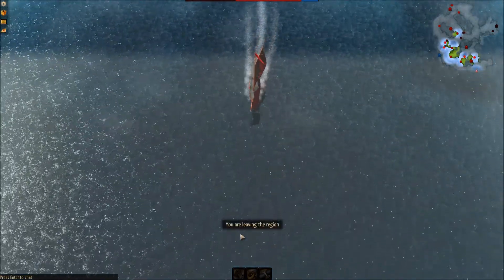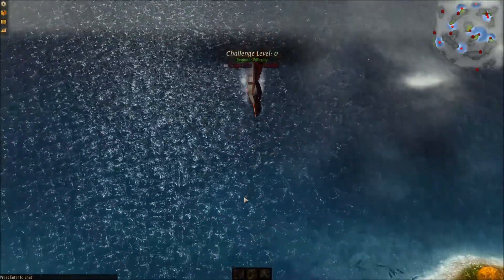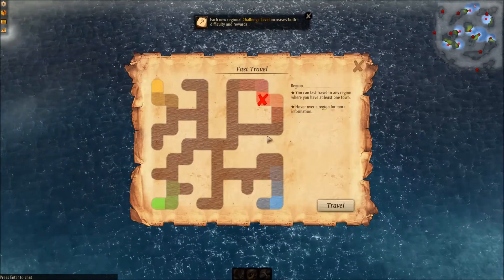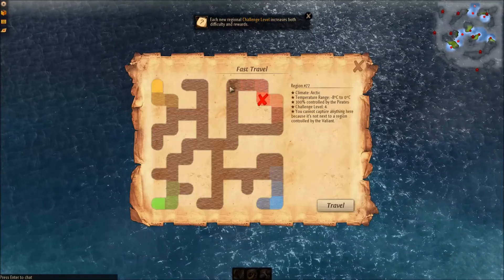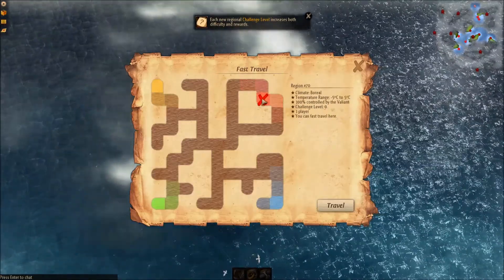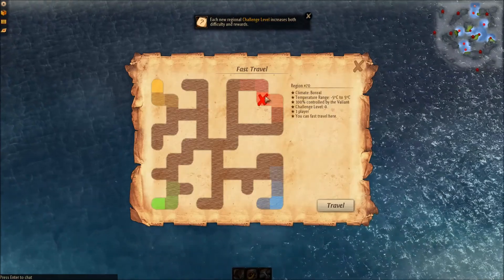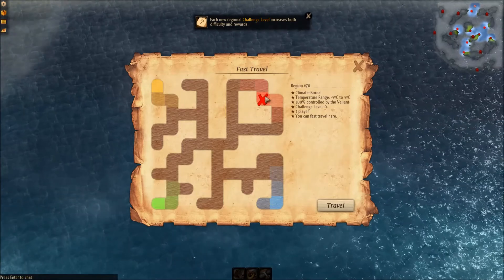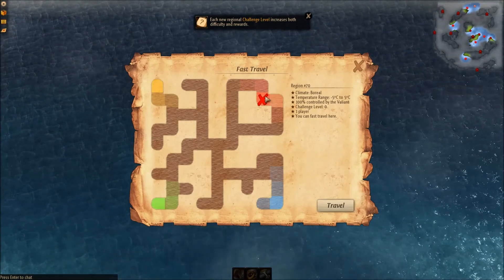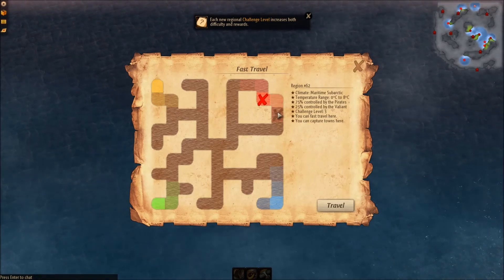The game world itself is procedurally generated. Let's bring up the big map. This here is the map in itself — this is the entire map. Each little section is another region, and the idea behind it is to actually control it for your faction. Each faction has their own benefits. All I know about the one I'm in is they gain more XP when they fight pirates and get discounts on certain ships. Each region has its own climate and also its own challenge level — a difficulty level essentially.